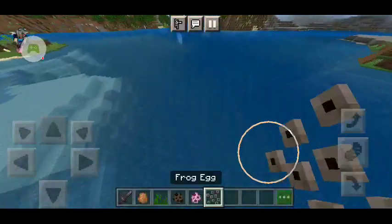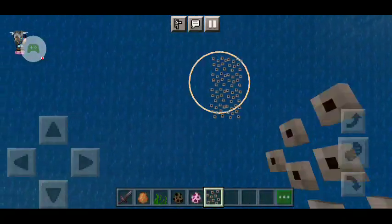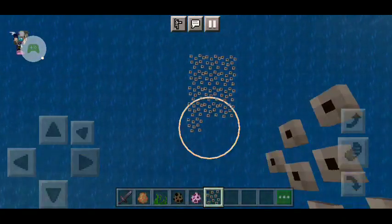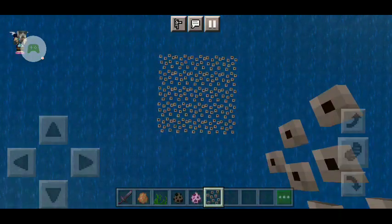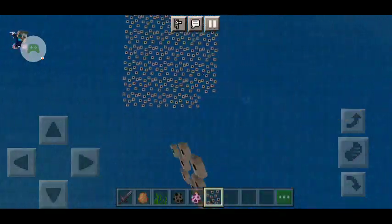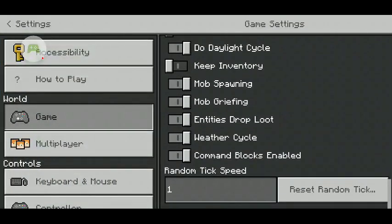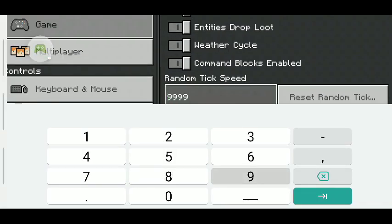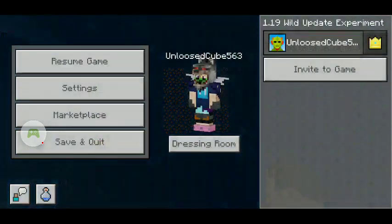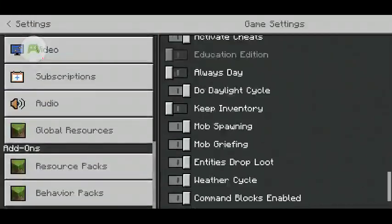You can use this frog egg to place it everywhere — you can make an entire army of tadpoles like this. You can just wait until they hatch, or if you want them to hatch quicker, do random tick speed 999 and watch them all crack. It's very slow otherwise — you need to change the tick speed back.